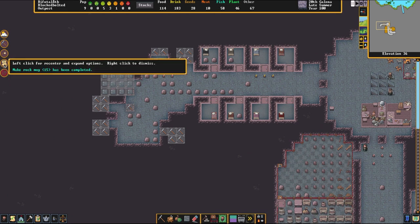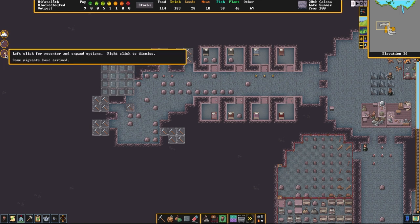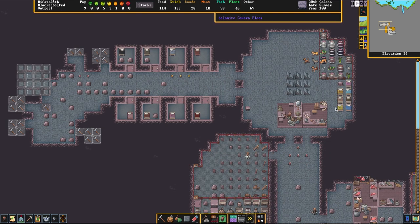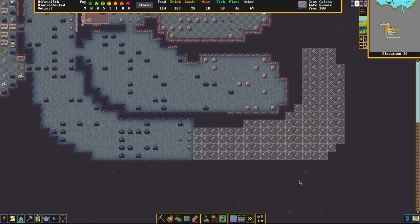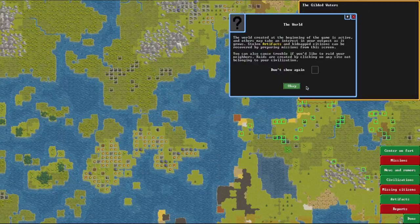We're going to have traders showing up soon. We finished those rock mugs, which is excellent, and that was our migrants. We are getting close to late summer, so once the game saves next, we're going to be moving into fall — and that's when we're going to get our first trade caravan from the mountain home. Something else I would like to show you, while we are waiting, is this screen.